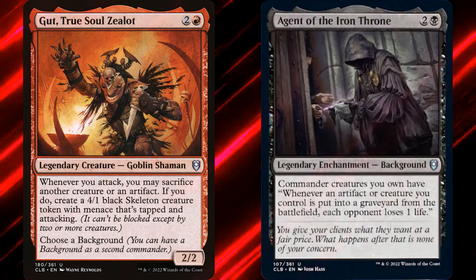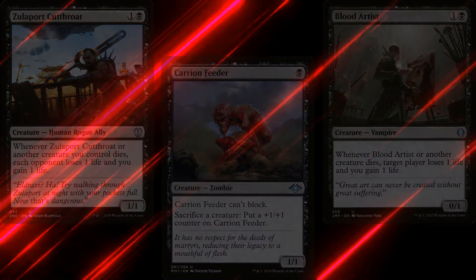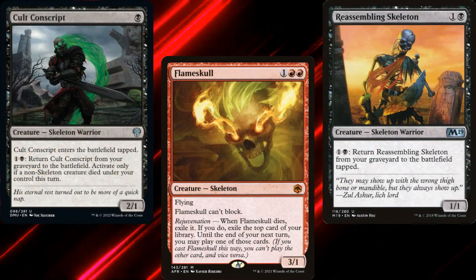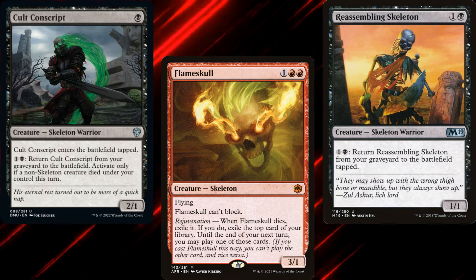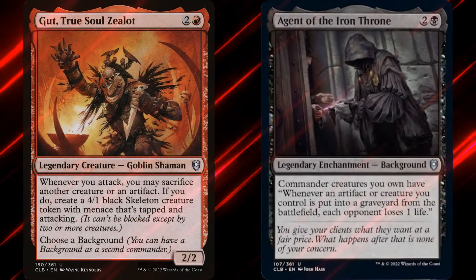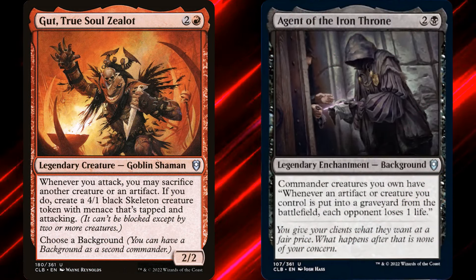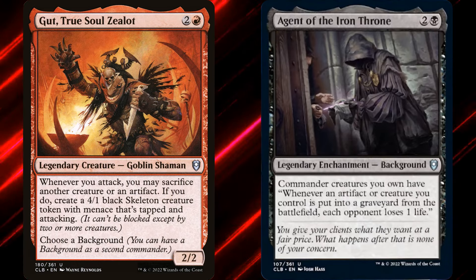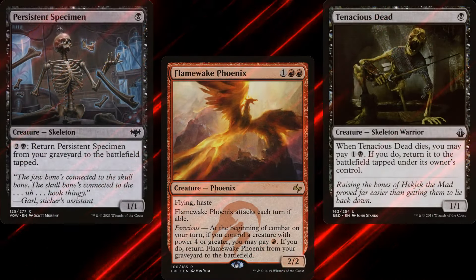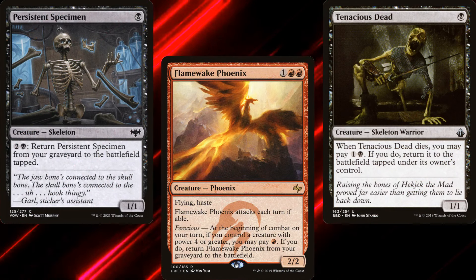Sounds like a match made in heaven. But Alix didn't want to just have another Aristocrats deck. He wanted something relentless, like the undead — creatures that can return from the graveyard over and over again. So this isn't exactly a sacrifice deck, nor is it a graveyard deck. It's a self-reanimator deck. There are two creature types in Magic that are great at coming back from the graveyard all by themselves, and this deck is built around both of them.